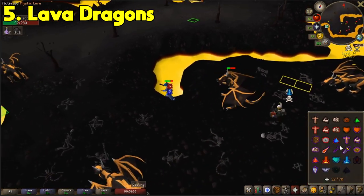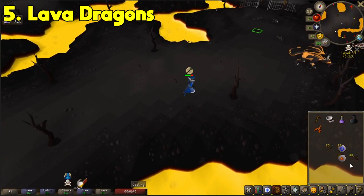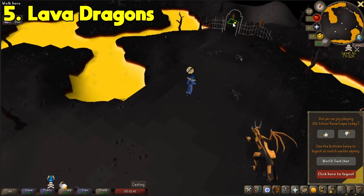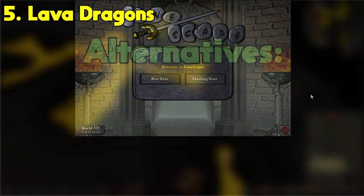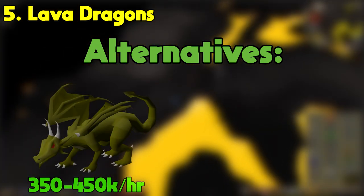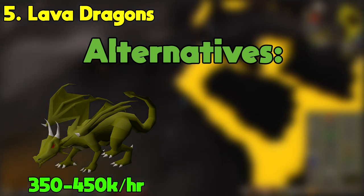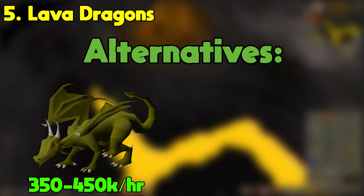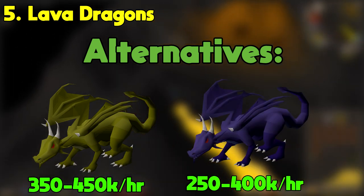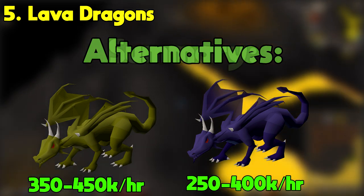In case a PKer logs in, the best strategy is to throw up a protection prayer and run away or use the agility shortcut if you have it available. Make sure to eat food while you run and try to log out as quick as possible. People who PK here aren't really that great to begin with, so even if you have no experience running from PKers, you shouldn't really worry about dying here too much, especially if we're only risking 20k. An alternative to lava dragons can be green dragons, which are scattered all around the wilderness and can be killed efficiently with lower combat levels.